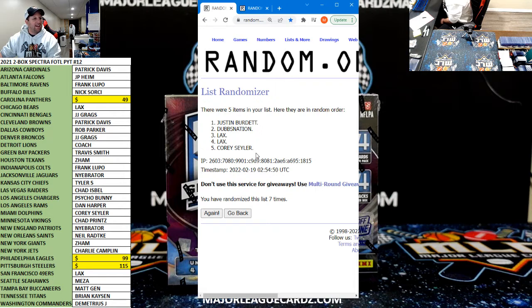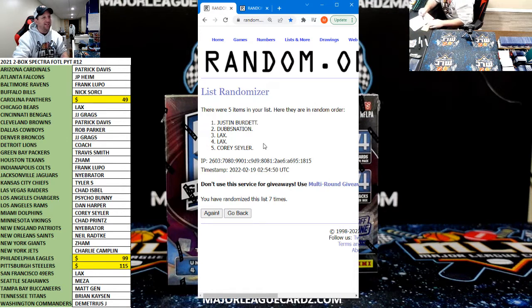Dubs, Laxy, Laxy, and Corey Seiler on the bottom — but you guys got a Plinko. Lax and Corey Seiler get a Plinko. Other guys, you will get the draft in order.